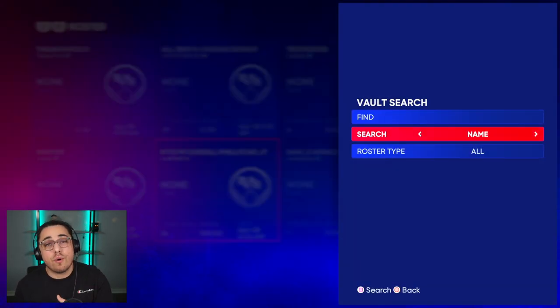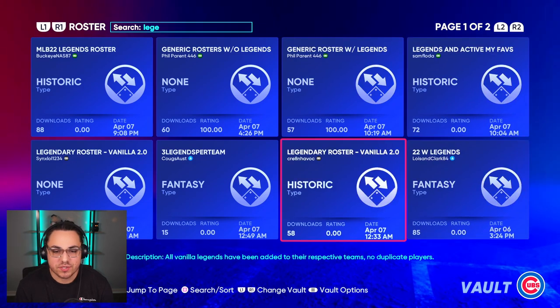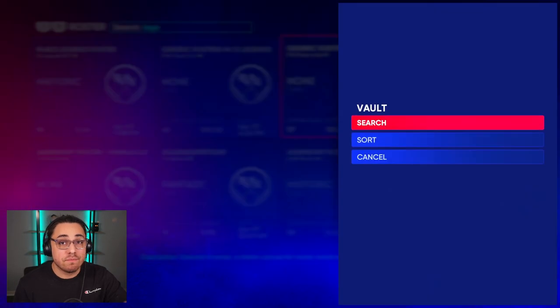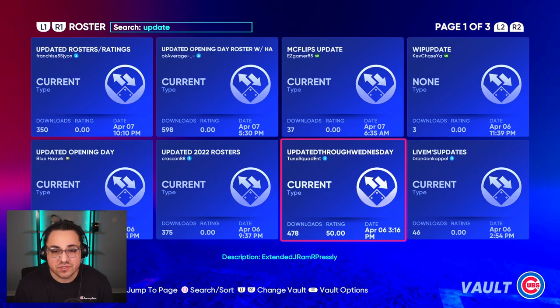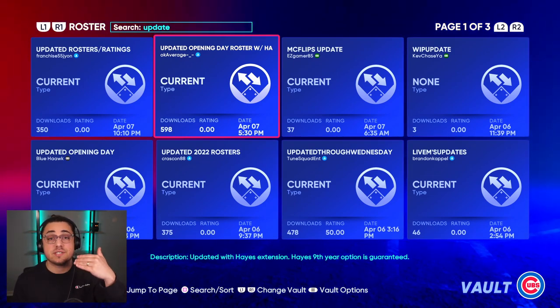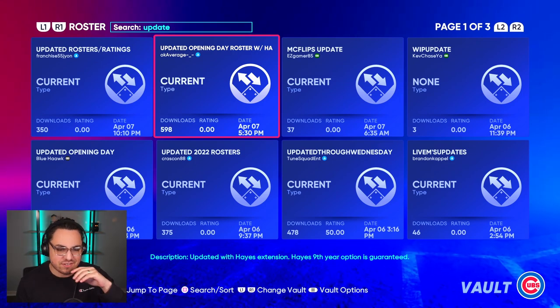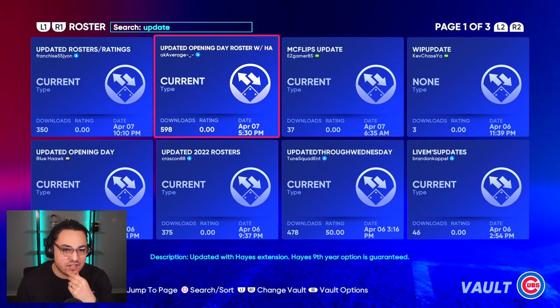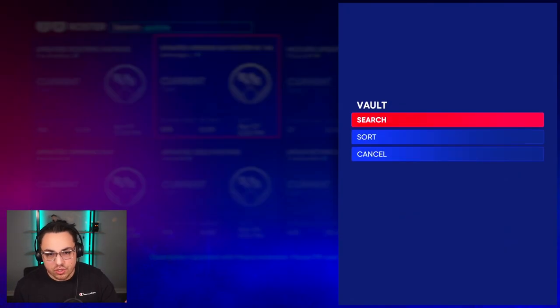What I normally do is just leave it sorted by date. You can search by a specific thing — by roster name, or if you know a person who makes rosters, you can search by their online ID. Say you want a legends roster: type in 'legends' and you'll see plenty of legend rosters. If you're looking for an updated roster, type in 'opening day' or '2022 roster' or 'update' — you can see opening day rosters and updated rosters with ratings. There are old-school rosters, all-time rosters — all that stuff is here.